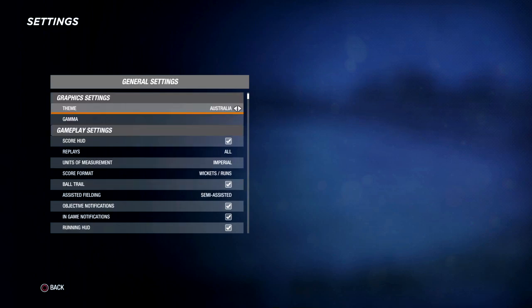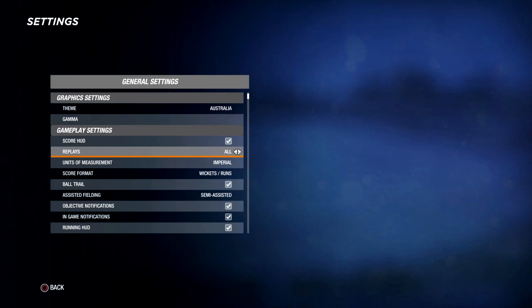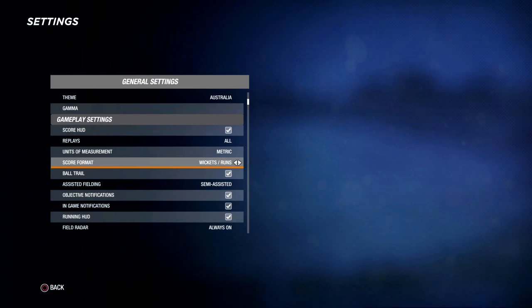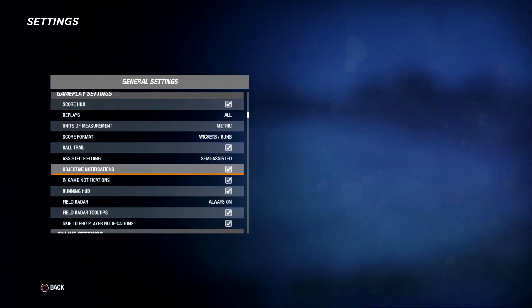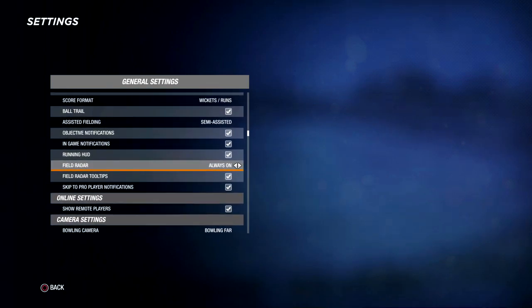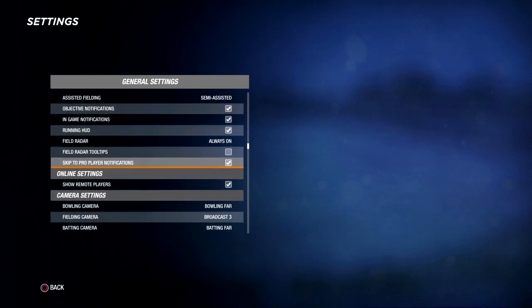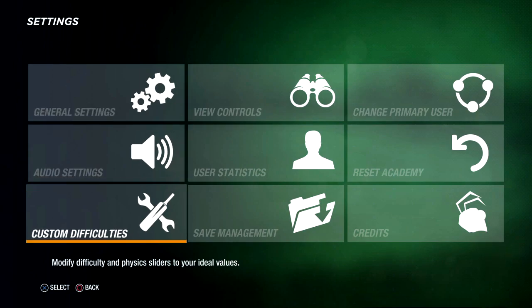I'll look at some of these other stats. The theme, we'll make it Australia. Units of measurement: metric. I'll make that wickets and runs. Full trail on. Leave that on semi-assisted. Fuel radar always on. Fuel radar tooltips — we'll turn them off, don't need that. Cool, there we go. We're in Australia mode now.